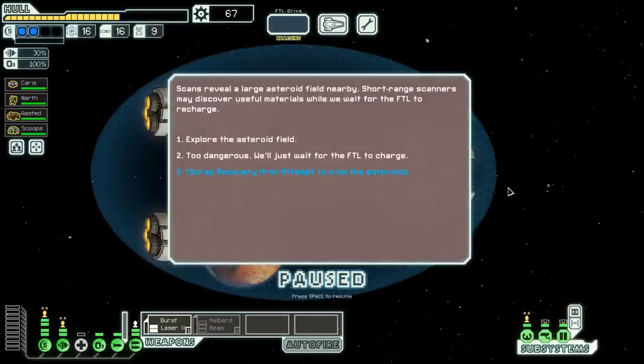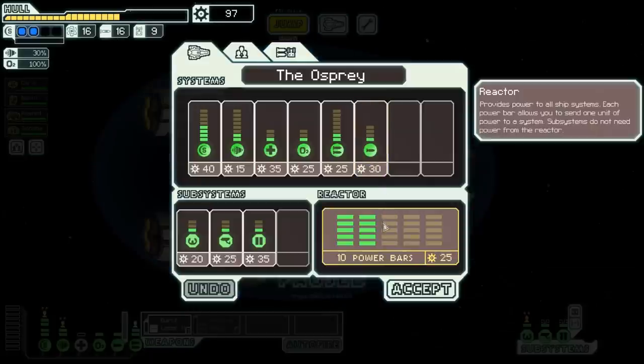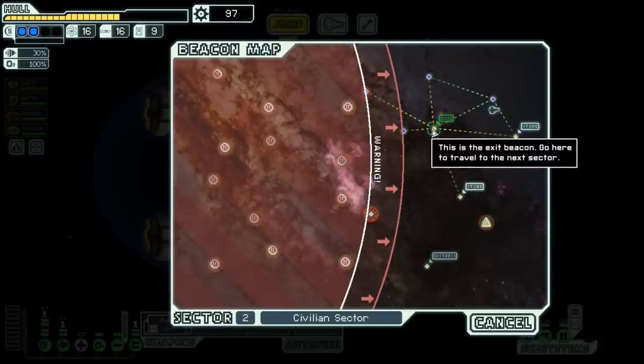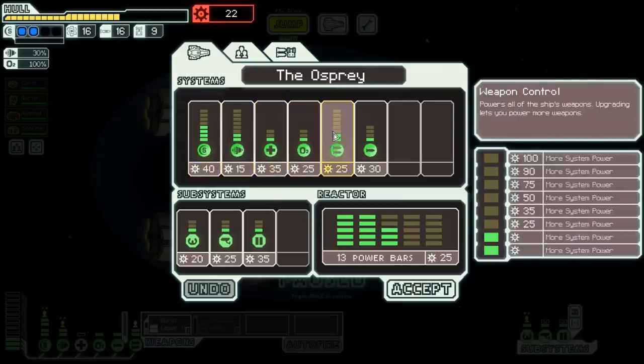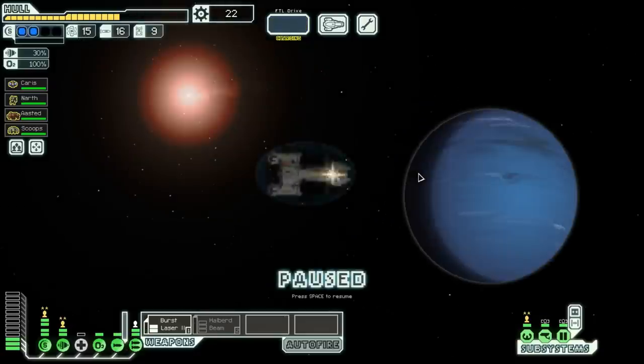Scans reveal a large asteroid field nearby — short-range scanners may discover useful materials while we wait for the FTL to recharge. The scrap recovery arm allows us to mine the asteroids and get 28 more scrap — that's beautiful. There's a solid chance the rebels will be too close, and last time we nearly died — so we're not taking the risk. I'm going to buy three bars of power. We need to upgrade our weapons system too — we need even more power. Let's go to the exit.